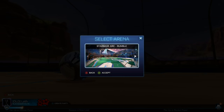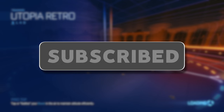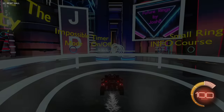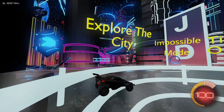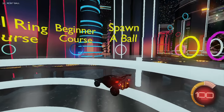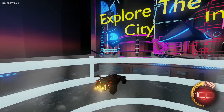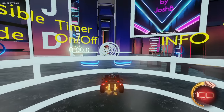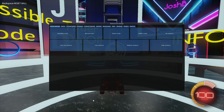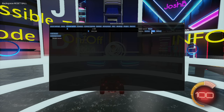I loaded into Utopia here. What I'm going to be doing is not the regular run of this map, so it's going to be even more difficult — I have to get used to inverted gravity in a rings map. There's a ball, a small ring course, a beginner course, and an impossible mode. I need to go into Bakkesmod, which is a PC-only mod, and change the gravity.